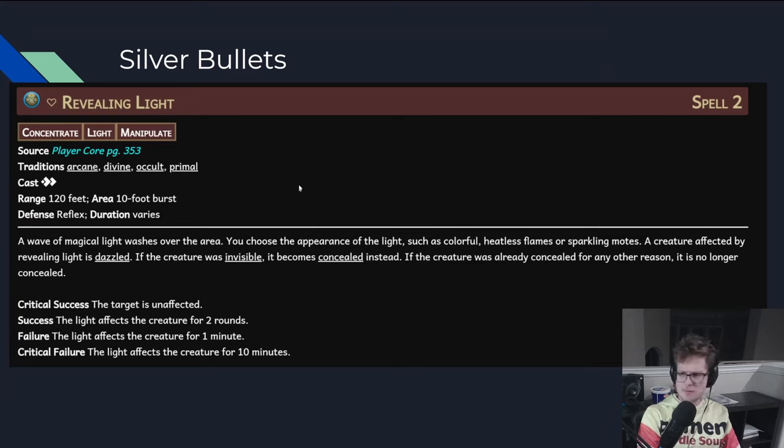Revealing Light and other silver bullet spells — you can still very much prep them, because you already have a lot of generically useful spells in your heals and your first-rank Bless slots. There comes a point where you can just say all my spells here are silver bullets I always have on hand, so that if the GM throws a weird encounter at you, you just counter its weirdness and then do your normal strategy on top of it. And your normal strategy is so strong it doesn't matter.